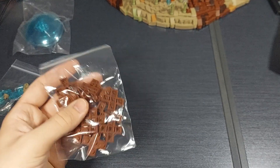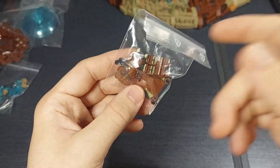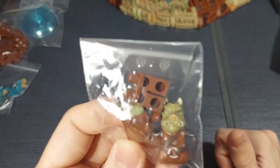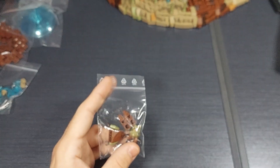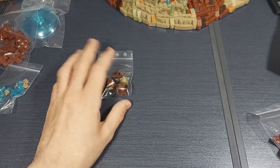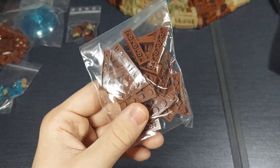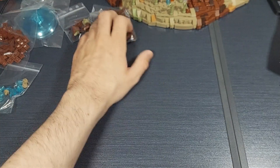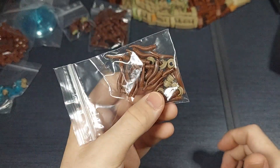Then we have one of the Gamorrean Guards from the new Boba's Palace set. I actually only wanted the figures from that set, so I might just sell the set and use the figures — I got it at a 25% discount so I can make some profit. Here we have more branch pieces that give more surface area for leaves.